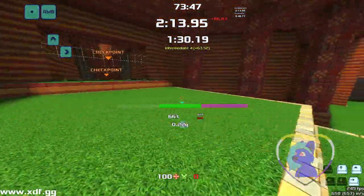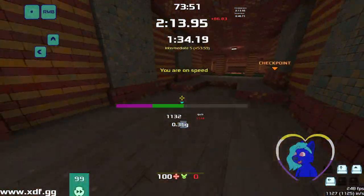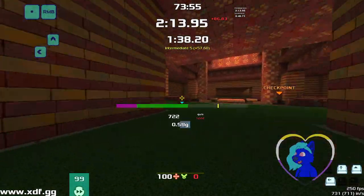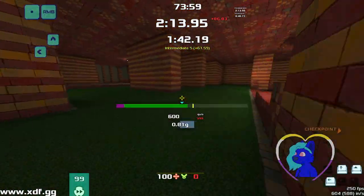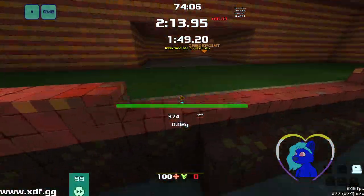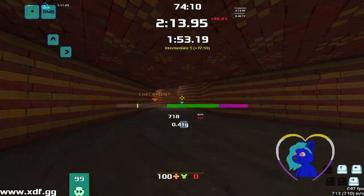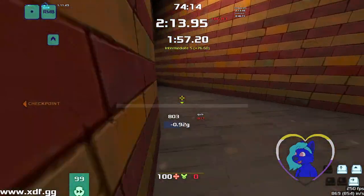Otherwise just go up the stairs. This game is all about improving yourself, so don't worry too much about what other people are doing. Here is another route choice — you can either come around the sides and across here. Most people can figure out how to bounce between these platforms fairly easily. If you do fall in, just hold forwards and jump and you get over the top of it — it'll respawn you on that platform. Round the back here, through.